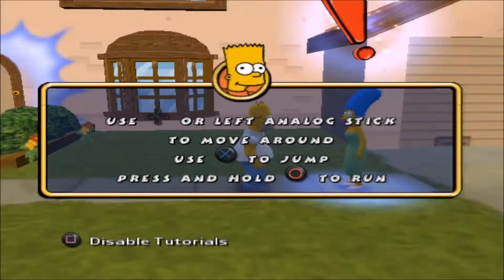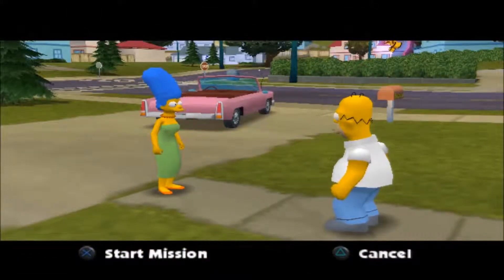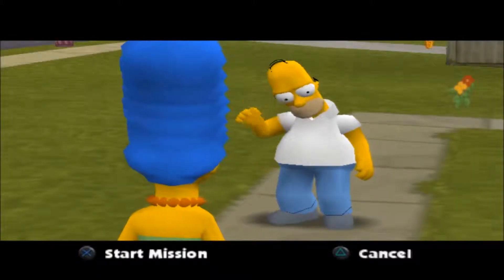Press the X button to jump and hold down the circle button to run. Anytime you're in the air, hit jump again to get a little extra push. Got it? Marge: Homie, somebody ate every dessert in the house. I need you to run to the store and pick up some of that ice cream with the miniature pies in it. It must have been one of our kids.